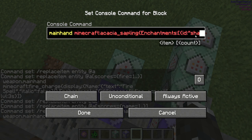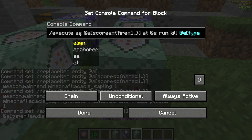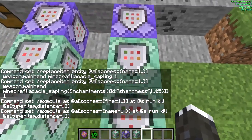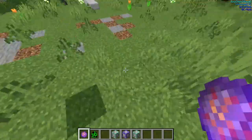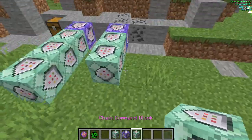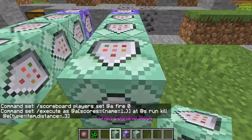Add an enchantment like sharpness level 5 if you want. The next command: execute as @a scores name equals 1 and above, at @s run kill @e type=item distance=..3. What that does is, if you drop the item, it kills any item within a three-block radius, including the item you dropped. This command is required — it's mandatory.